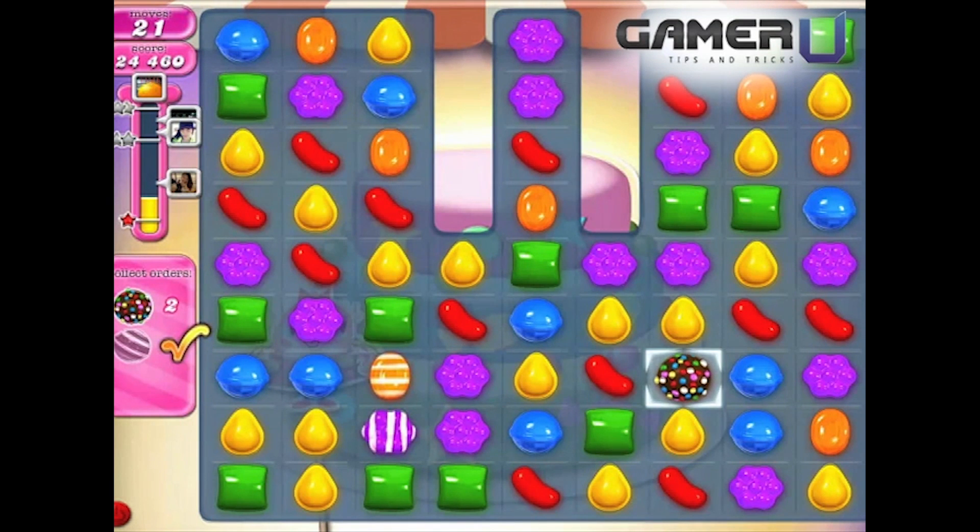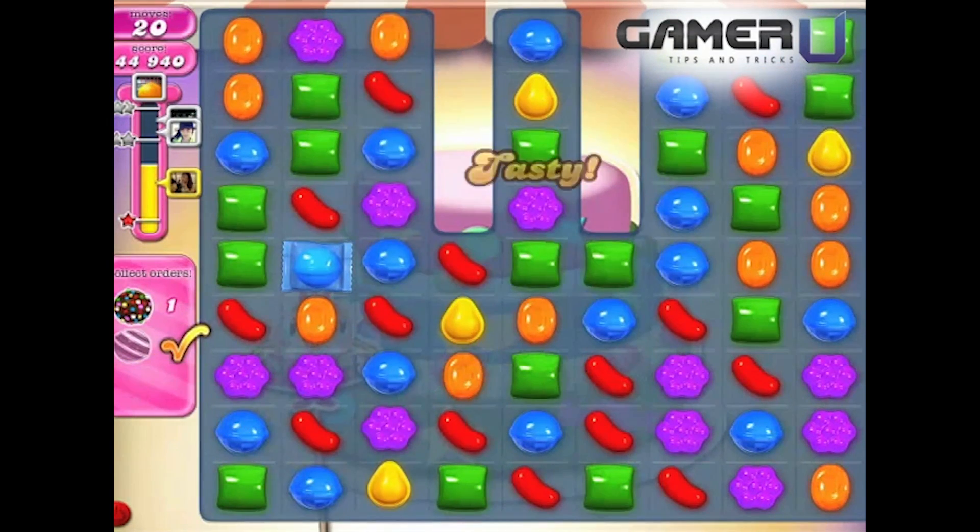Tip 1. Always choose to create a color bomb instead of a striped candy. It's easier to make a color bomb in rows 5 through 9.